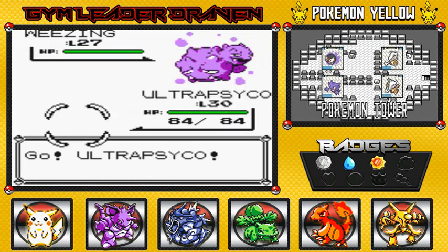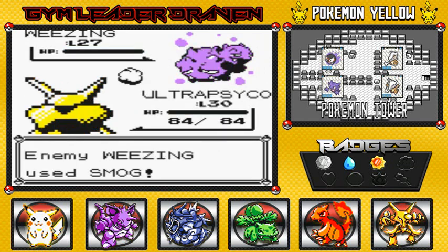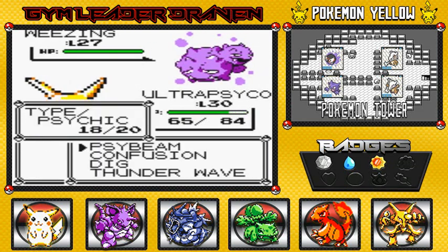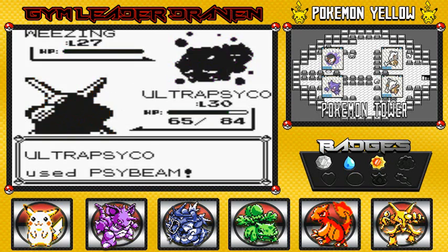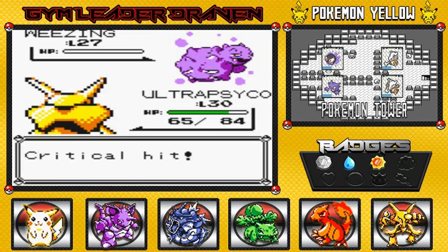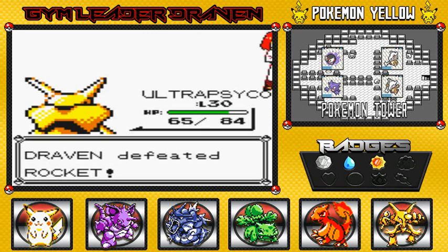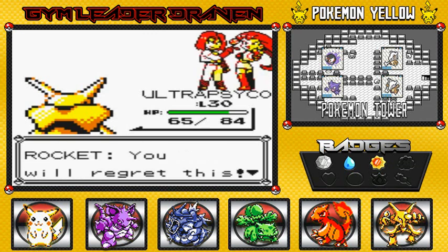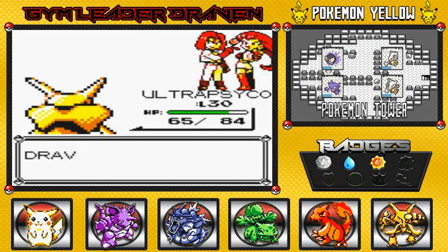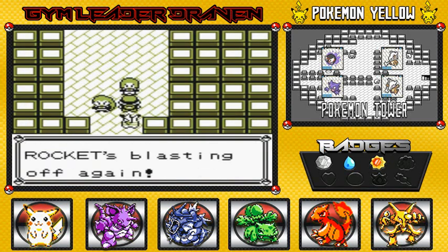Okay, enough — Ultra Psycho, finish this guy off! Nobody messes with my pal. Psybeam for the win! Everybody gets experience points and Team Rocket just got beat again. 'You will regret this!' No I won't — looks like Team Rocket's blasting off again!